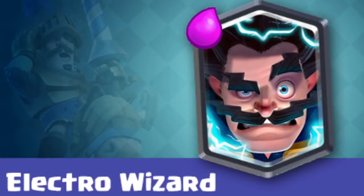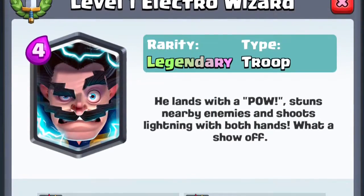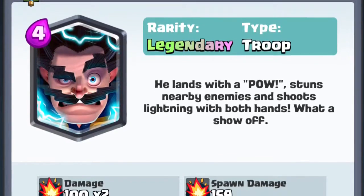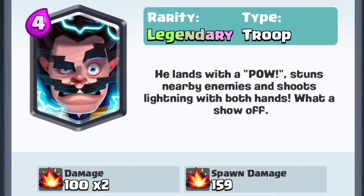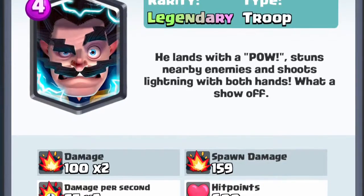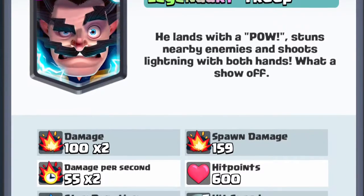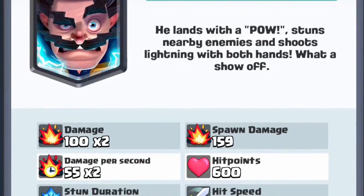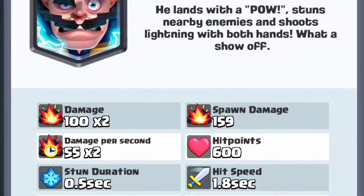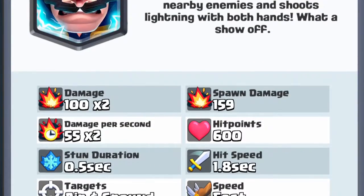Next up, we have the 4 Elixir Electro Wizard. I think this is a great card. Its hit points are okay — they could be better, but they're enough. I like how he can consistently zap stuff, and he's great with a tank in front of him and has a good amount of damage. I like Electro Wizard now, but when it first came out I thought it was gonna be the worst card in the game. After the hit point buff, I think it's really good now.